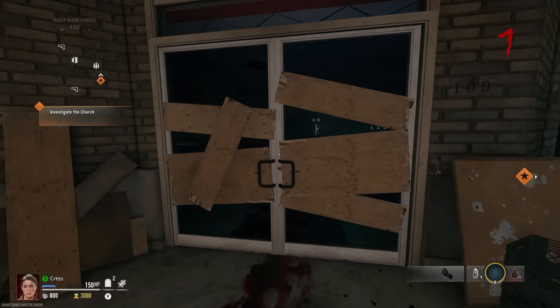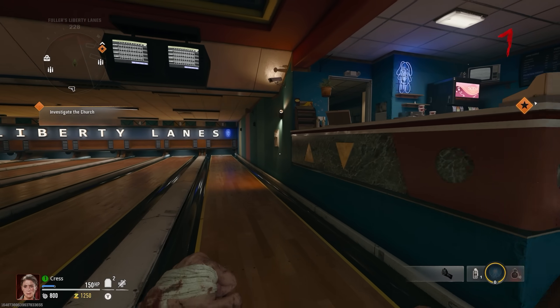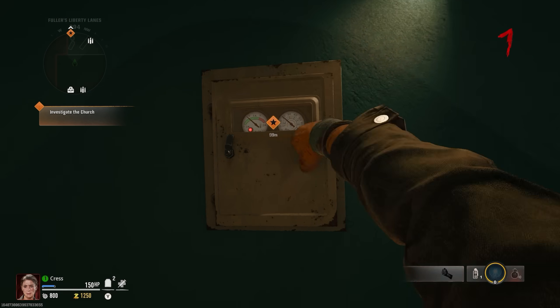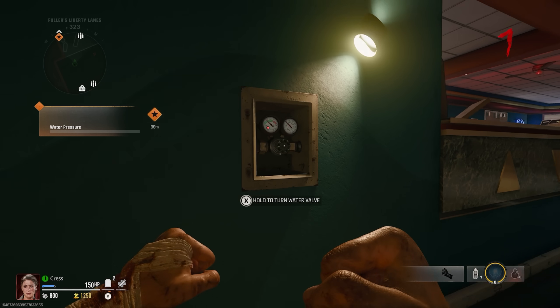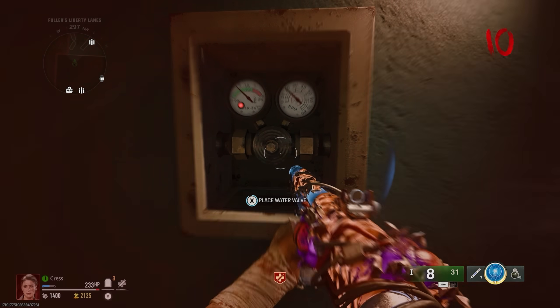Next, head to Liberty Lanes — that is the bowling alley. In there, you're looking for this breaker, and with the breaker you basically need to destroy it. I think you can shoot it, you can melee it, you can do anything just to break it open. And then you can place the water valve inside.